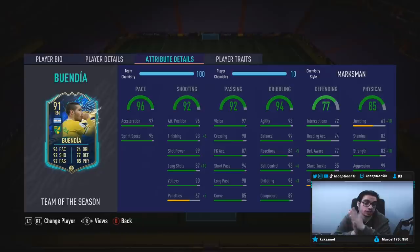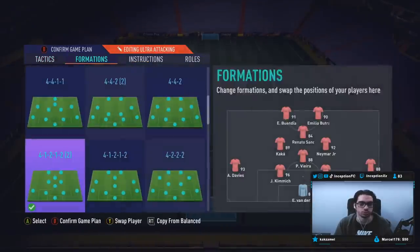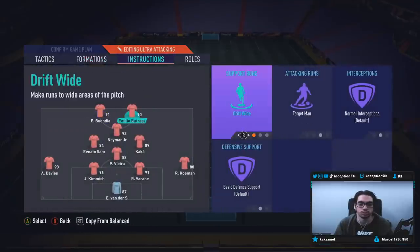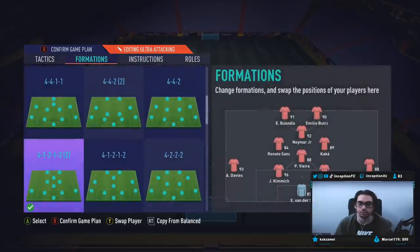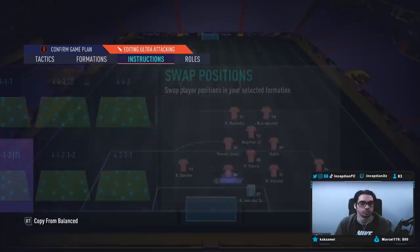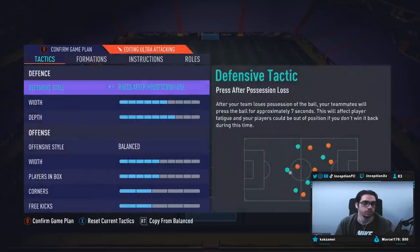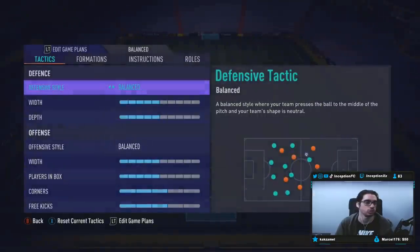A card like this at right mid on comeback defense instruction - his stamina will deplete, especially since he has the high/high work rates and he'll follow that instruction well. But it's still worth doing. We are going to be trying this card out in this team - I'm going to show you guys how we're going to line up. We're going to use them in the 4-1-2-2, a formation I usually try out for these types of cards. Neymar over here, Renato Sanchez switched off to the left side, and then Buendia will be up top in the striker position playing next to Butchegueno. These guys are on balance as well. Kimik is in the team - I could use him as a right back with the overlap tactic, and press after possession loss. Ultra attacking.